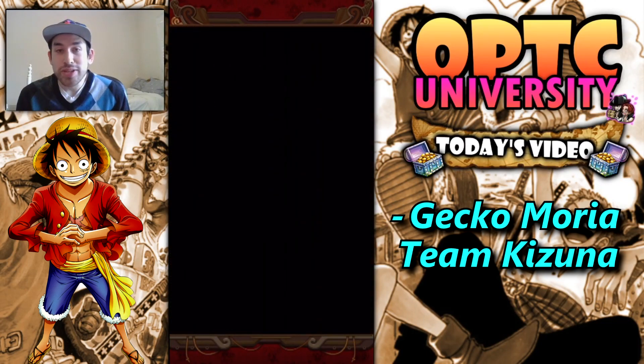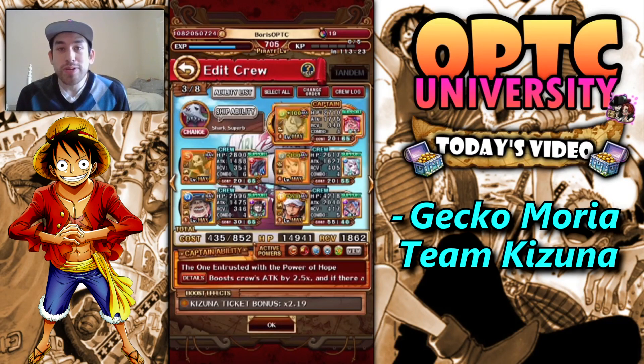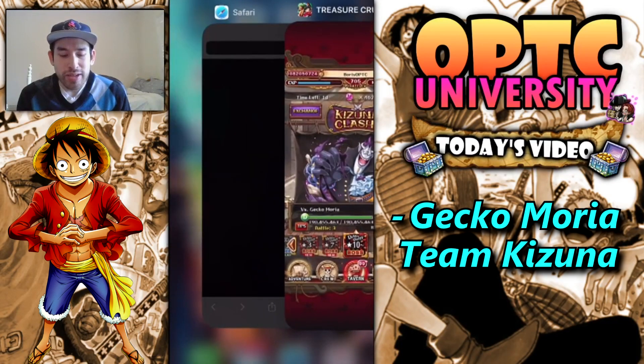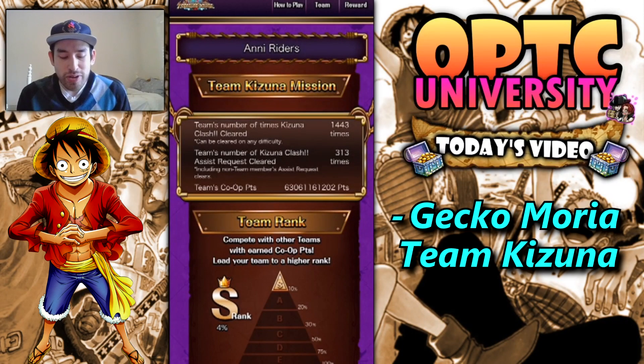I was pretty lucky — I did manage to pull all three boosted units. I think I went five or six multis for the Nami. And I ended up getting the Luffy as well, which was a big deal and made me get a lot of tokens. If you go here, you guys can see that currently we are in top 4% S rank, which is pretty good.